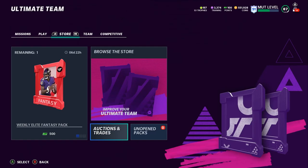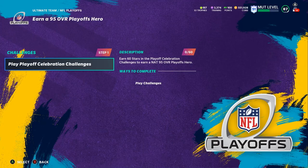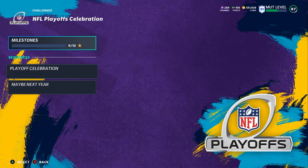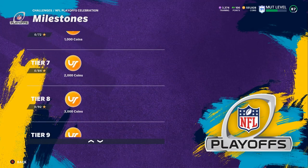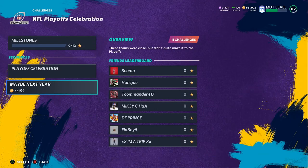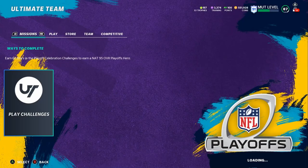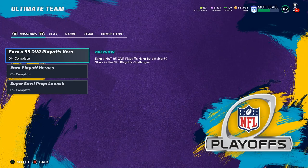They did release the gridiron notes on it. Super excited. So if you don't know already, go watch my morning video first. But if you already watched that, you know what's going on. The NFL playoffs missions right over here — earning 95 overall playoffs heroes. To earn this, you've got to play the playoff celebration challenges. You need a total of 60 stars. Get to 60 stars, you get a free 95 overall NFL playoffs player. You can play through all these on max stars, or even on three or two stars — there's more than enough solos. You get to 60 and you unlock a 95 overall fantasy pack. We did see people on Twitter who already got it and confirmed it as a fantasy pack, so that's exciting news.